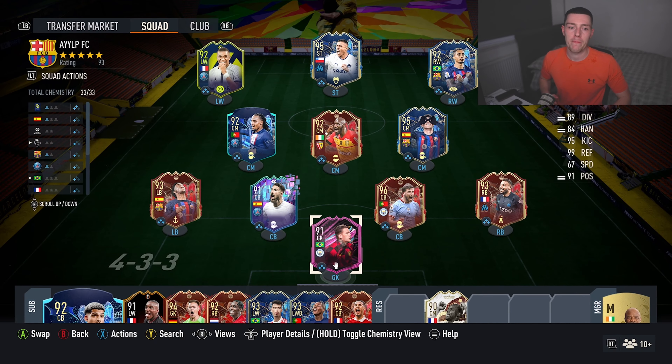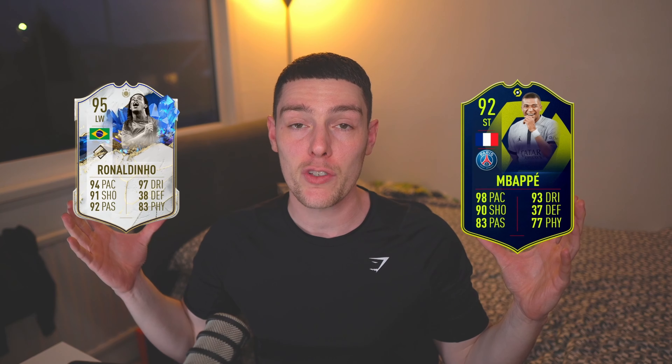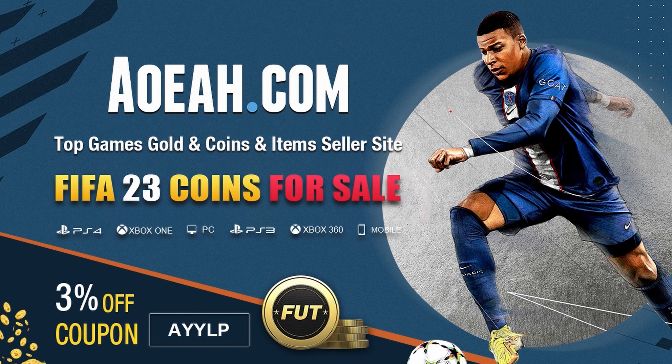Does your team look like this? Do you struggle to complete those game-changing SBCs and play with the best players in FIFA 23? If you said yes to any of this, then you need to get over to AOR and secure yourself some cheap and reliable FUT coins — use code ALP at checkout for an extra 3% off.